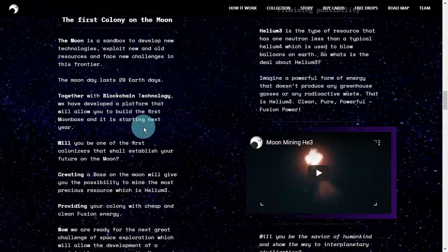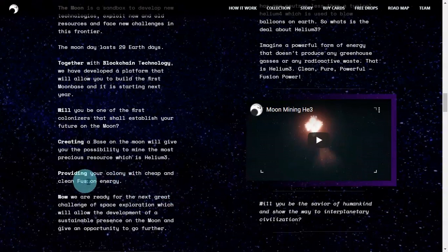And it's starting next year. We can't exactly pinpoint which quarter or which month — there's no exact date so far. We're still waiting for their development update. Will you build the first colony and establish your future on the moon? Creating a base on the moon gives you the possibility to mine the most precious resource, which is helium — providing your colony with cheap, clean fusion energy.